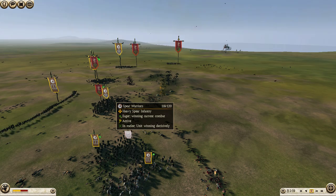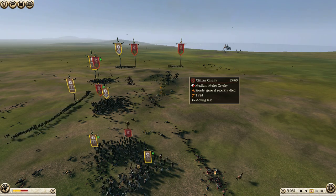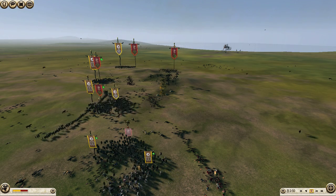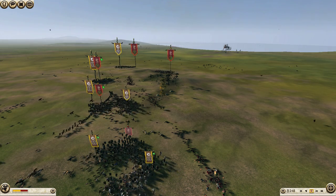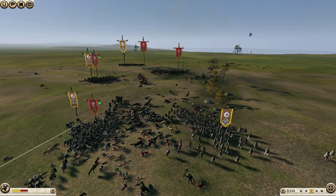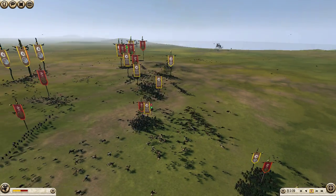I'm going to use these spear warriors to screen away his citizen cavalry. Blademaster is really good at getting light cavalry rear charges, and he needs to get them in order to defeat the noble swords. But with the spear warriors getting in the way, he's going to be forced to change targets and not get the rear charges that he wants or needs.